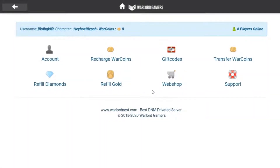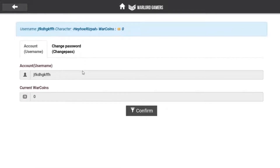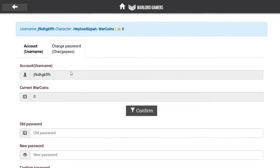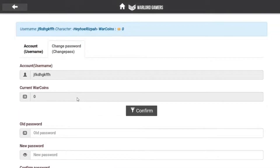Here there are many menus available. The first is the account menu, where you can change your password — if someone knows your password you can change it, or if you want to sell your account the buyer can change the password. Although I don't know if it's allowed to sell the account, but let it go.